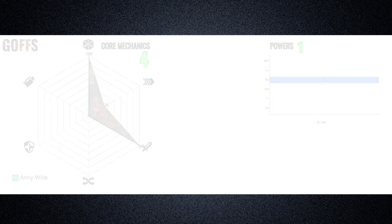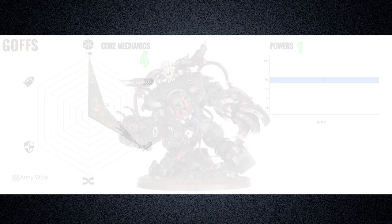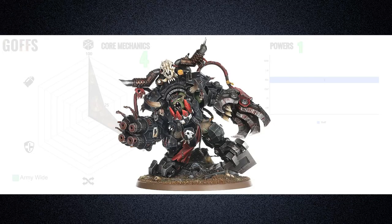Unsurprisingly, the Orc poster boys have access to some unique characters — a total of 3. The first is the legendary Gazgul Thraka. Gaz does have a rule allowing him to be part of any Orc clan detachment, though he doesn't get their clan culture and he's keyworded Goth. As the epic character of the faction, Gaz is an absolute beast: 12 wounds with a 4-up invulnerable save, and he can only suffer 4 wounds a phase.